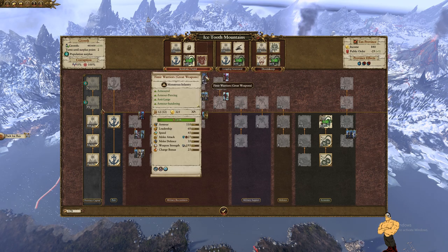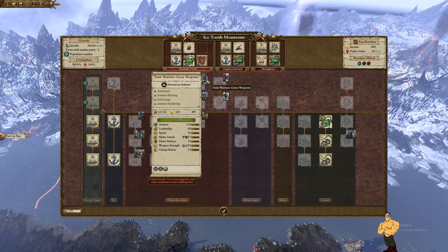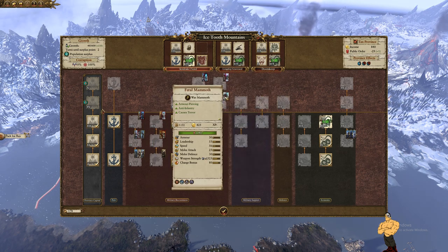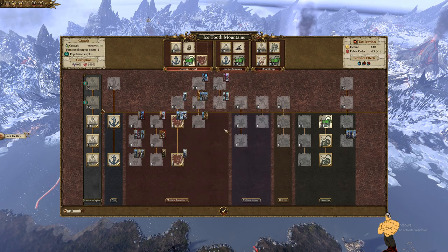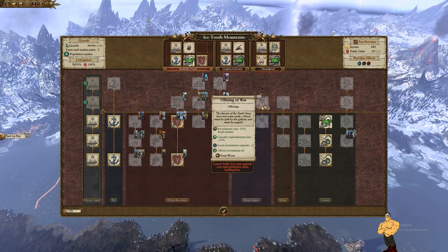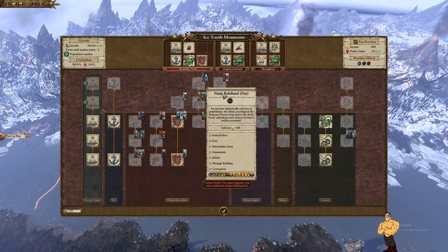For buildings, in your two main settlement provinces you want your melee buildings: the furnace — the smithy — which gives weapon strength. You also want the buildings that reduce recruitment cost. Then get one or two of the unit-specific buildings depending on your preference. You can get both in one city if you're willing to sacrifice the wall slot. This gets you access to Fimir, who are very strong — anti-large, armor-piercing, armor-sundering, great against Bretonnian cavalry and steam tanks. You also unlock Frost Worms, mammoths, and Norsca skin giants which come out at plus two rank, 10% cheaper, with recruitment capacity plus two.